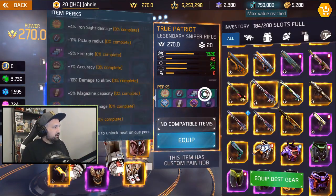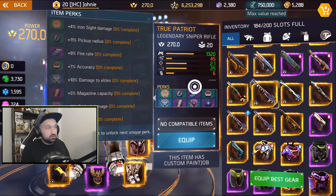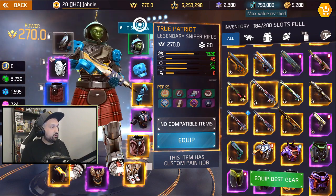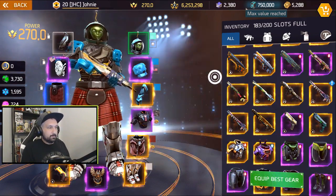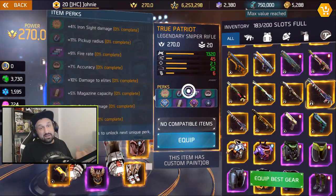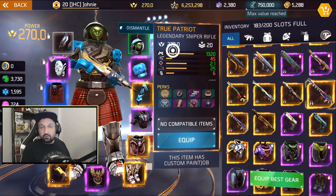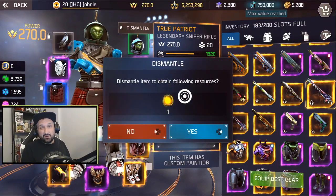Okay, so this is the first one — it's got crits, it's got elites, but no base damage. Not so good, I'm gonna get rid of that one for sure. Now this is the second one, and it's got the exact same perks — no base damage, 10 elites, 11 crits. So two Patriots with the same perks. Gonna dismantle that one also.